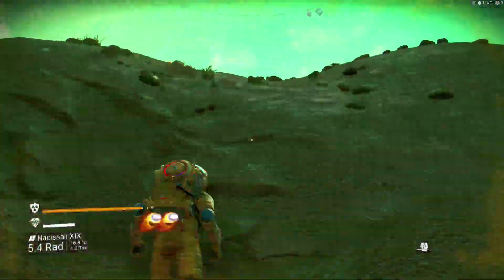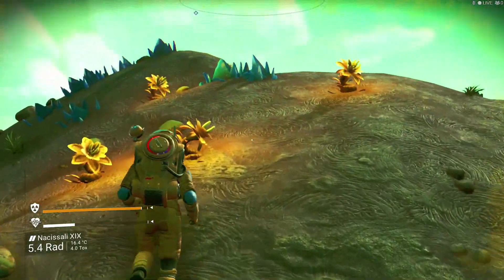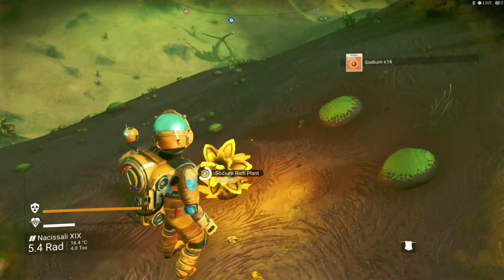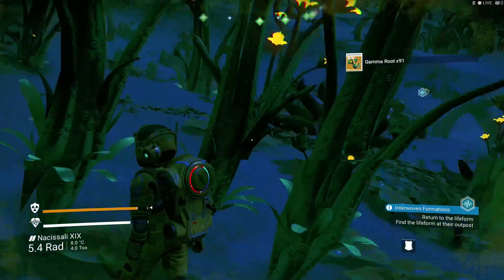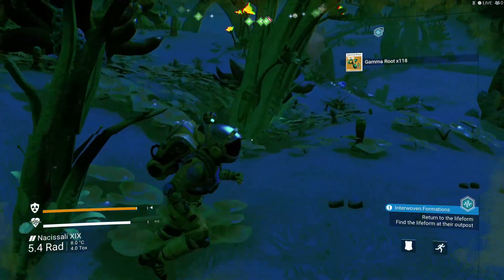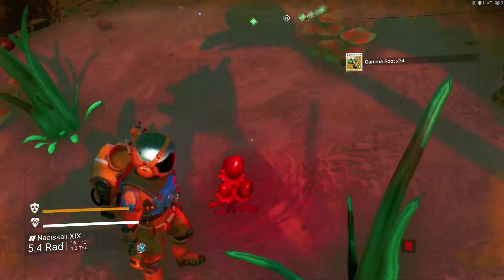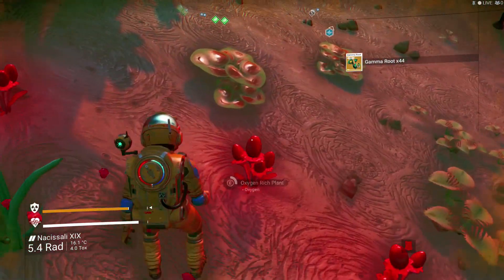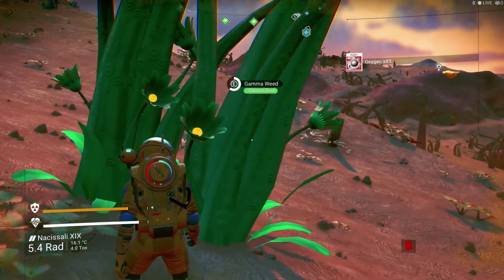We discovered a new planet — it's a radioactive planet. We can notice that at least. So we're gonna need sodium. That's a lot for lubricant. Okay, we got all this gamma root, right? This gives me oxygen? Gonna need both of these anyways — might as well get it now, boys.